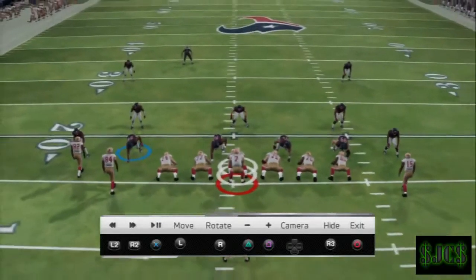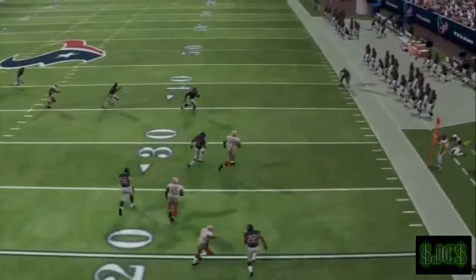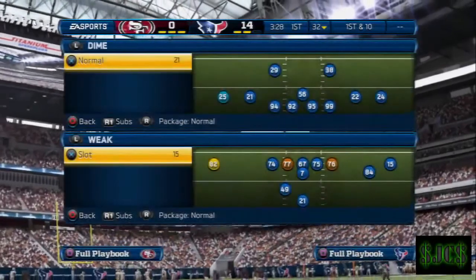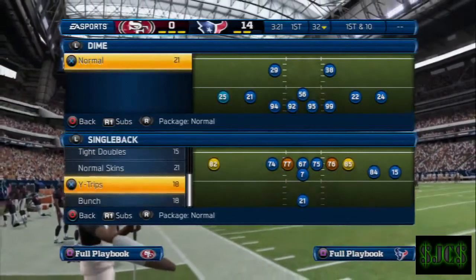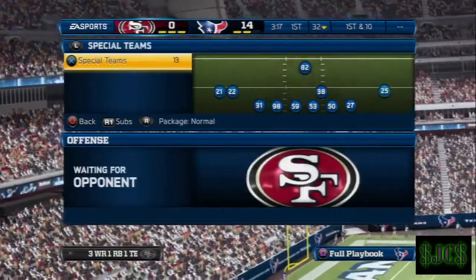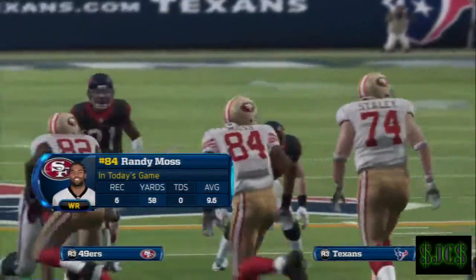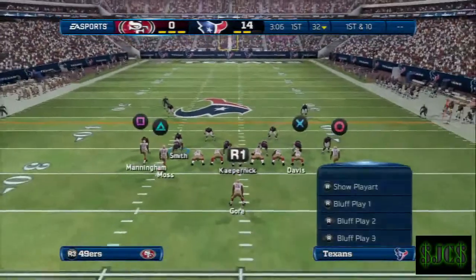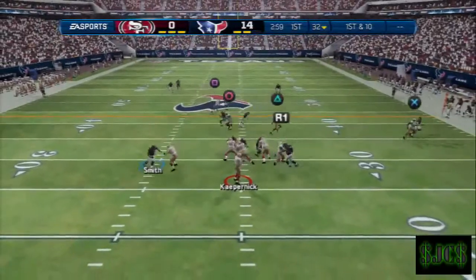The only reason the computer is so close right now is because I've been running the play over and over, so the AI steps up when you run the same play repeatedly. But against your opponent, he's going to have a lot more separation — really good money play. I'll run the play one more time in man defense. Single Back Tight Doubles, Redskins playbook, Close Skins Under — coming out in Nickel Two Man Under. No adjustments needed — just go to your slot receiver. Once he makes that cut, he gets nice separation. He's wide open against man. Definitely a good money play to add to your playbook.